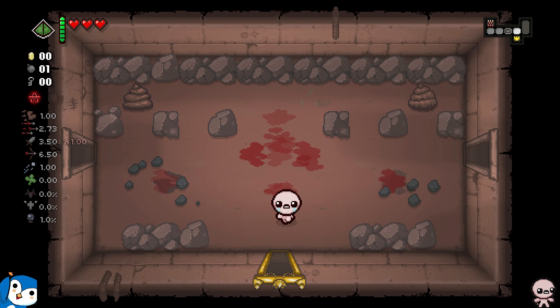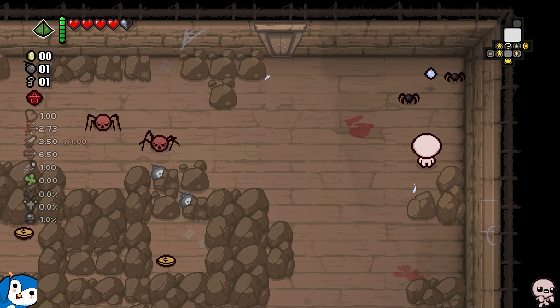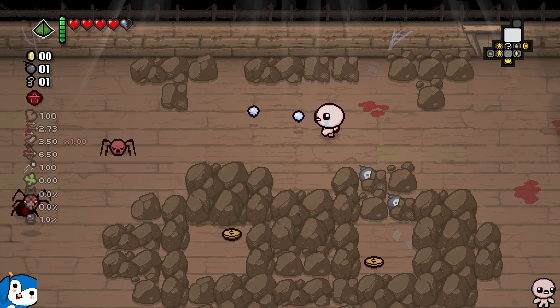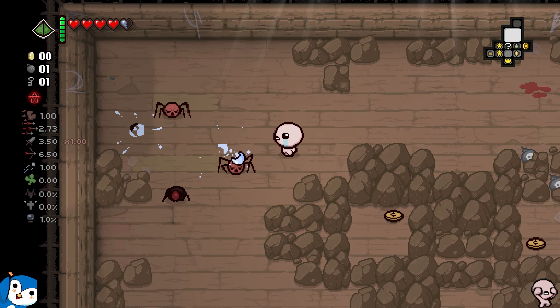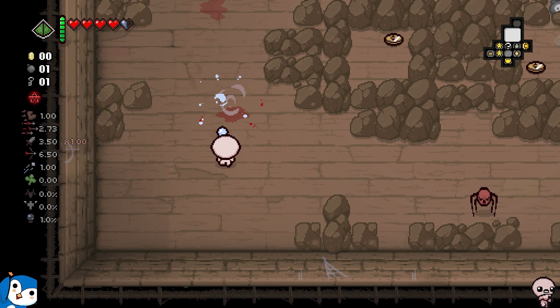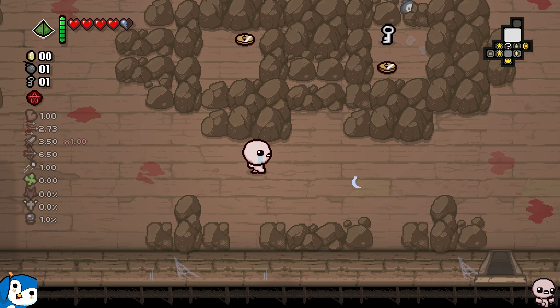Another thing I'm adding to my challenge — otherwise this is too easy — if I legitimately find a quality four item, I'll force myself to reroll. All luck is allowed, but I cannot rig the item pools legitimately. I can only get quality fours if I roll myself into them. This glitch has been in the game for like three or four years now, and I'm so happy Edmund did not patch it.